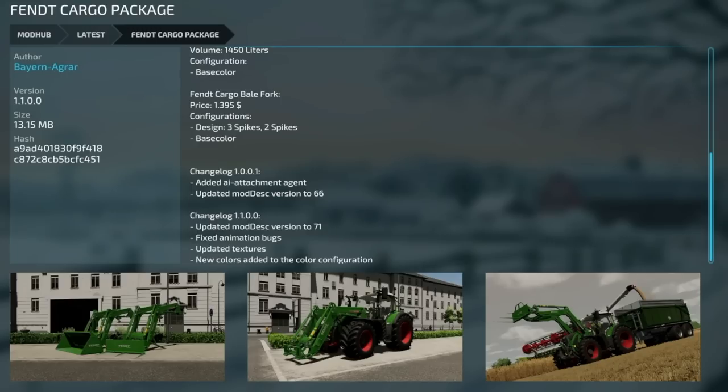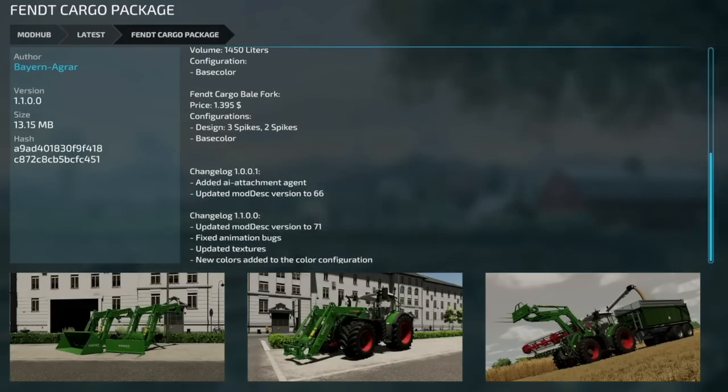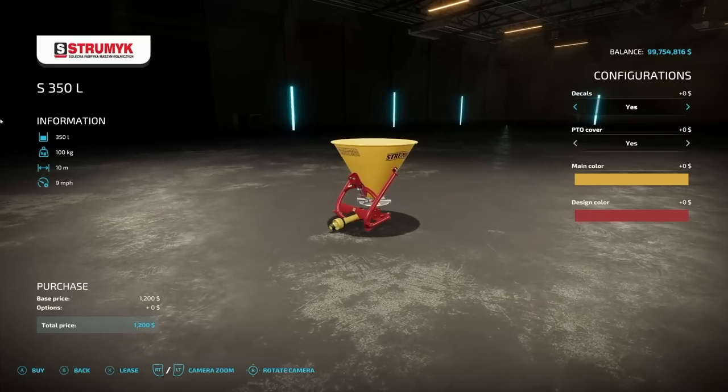The front loader pack that goes with them got an update as well. The Fendt Cargo Pack version 1.1 added a mod description to 71, fixed animation bugs, updated textures, and new colors have been added in the color configuration — those are the ones that match the new colors on the tractors.